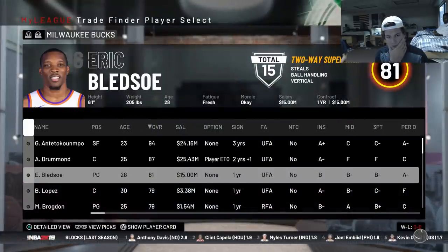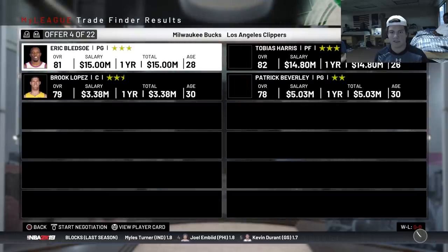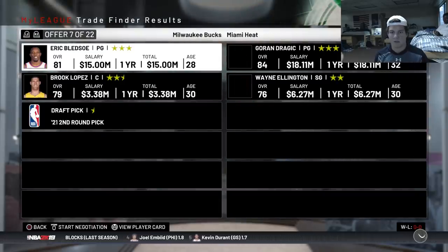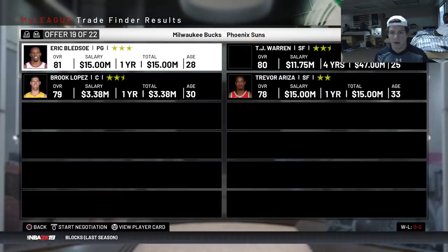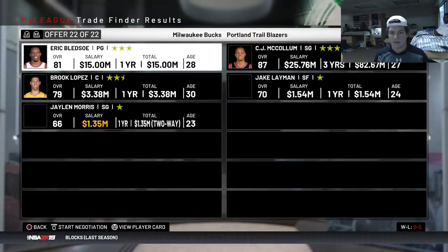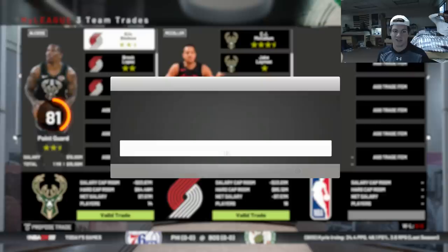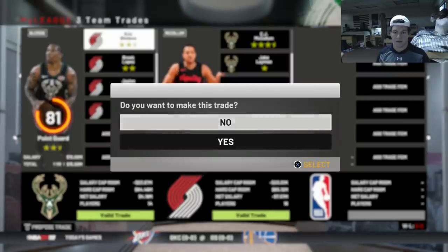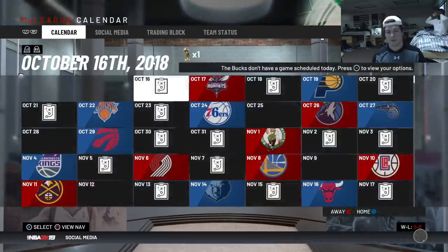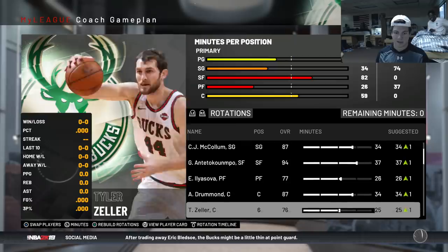Now I'm thinking it's probably gonna have to be Eric Brogdon. If I package Brogdon and Lopez, could I get a different point guard? I might even take Kemba for these two because after one year I could resign him and I'd be willing to pay him. Not seeing many point guards otherwise - CJ McCollum is right here and I'd be stupid not to take it. CJ McCollum is now here - the rotation is looking like Brogdon and McCollum.